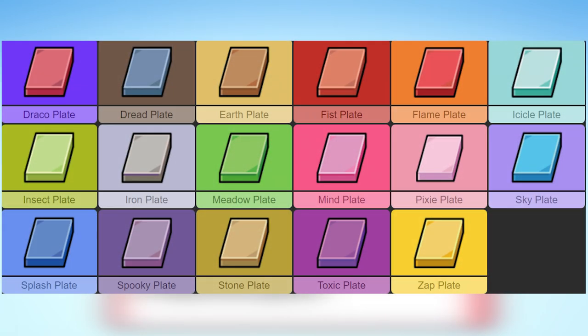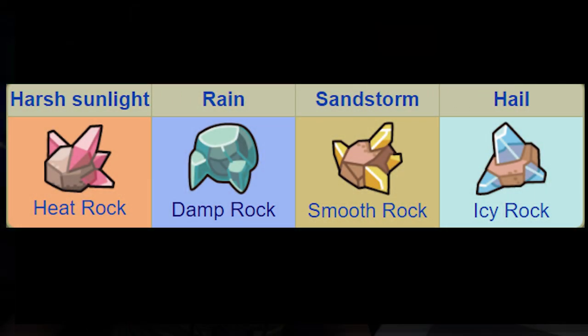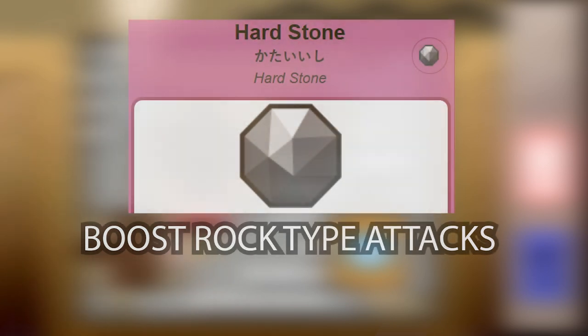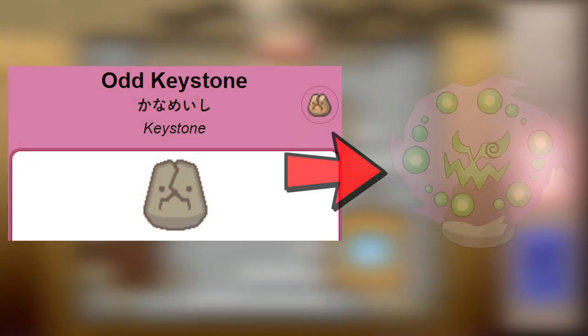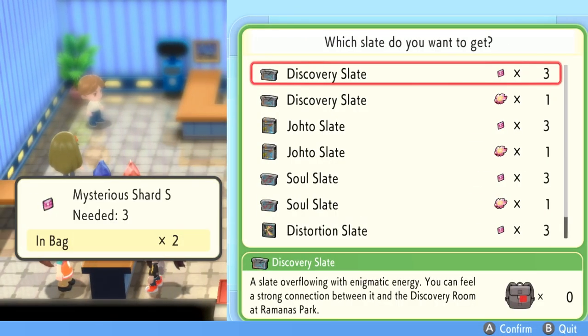You can also find plates in the overworld, but you can find all 17 down here. They are used to change Arceus' typing and its move Judgment, but Arceus is not in the game for now, so they're good for boosting the power of certain move types by 20%. You'll also find weather rocks like the Heat Rock, Damp Rock, Smooth Rock, and Icy Rock, which extend weather effects in battle. Treasure items that can be sold for money include the Rare Bone and Star Piece. You can also find Light Clay, which increases the duration of Light Screen, Reflect, and Aurora Veil; the Iron Ball, which lowers the user's speed; the Hard Stone, which boosts Rock-type moves; the Odd Keystone for the Spiritomb event; and Heart Scales, which are used to relearn moves. Finally, as you progress you'll find Mysterious Shards, used in postgame at Ramana's Park to purchase legendary Pokémon slates. Three small shards equal one large shard.